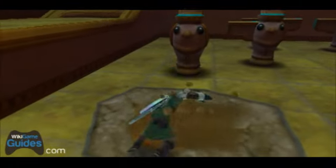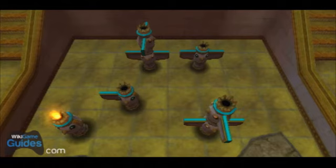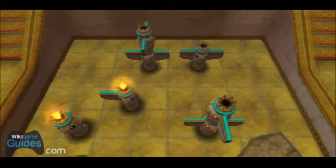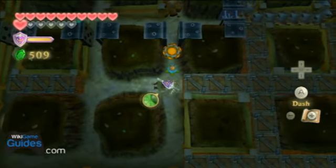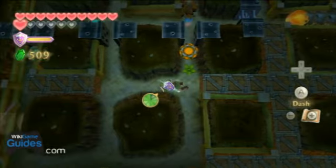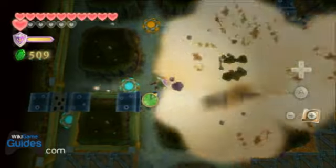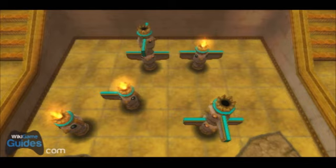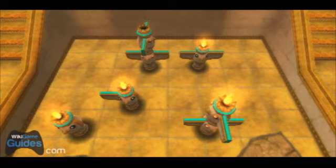That statue says you need to turn on the things based on how many wings they have. That first one had zero wings — it's nice that they show you every time you light one up. I need to go get that one that the rock is blocking, so I need to blast that rock. The one with three wings is right behind me, and that only leaves one more.